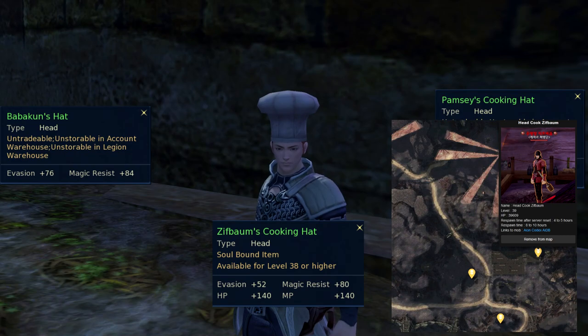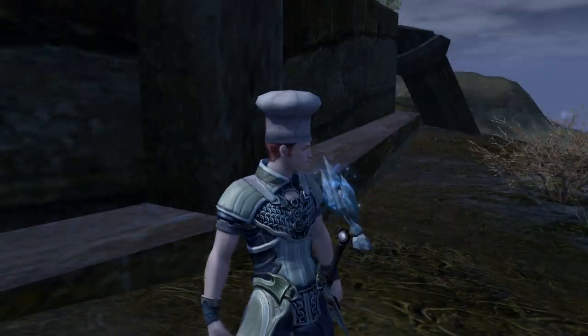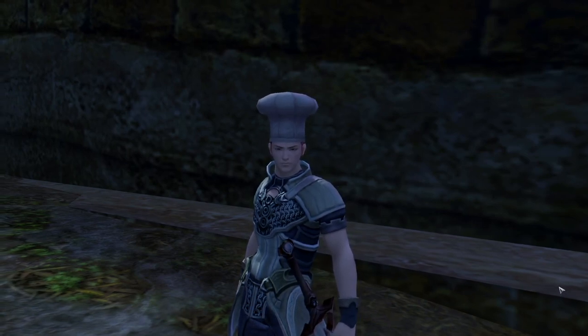Zifbalm's Cooking Hat is a drop from Headcook Zifbalm, a Leparist in the Leparist Citadel in Morheim. Pamzy's Cooking Hat drops from Boss Head Chef Pamzy in the Aether Lab instance. Asmo can also get this skin by completing the quest Before the Stew Gets Cold in Beluslan.